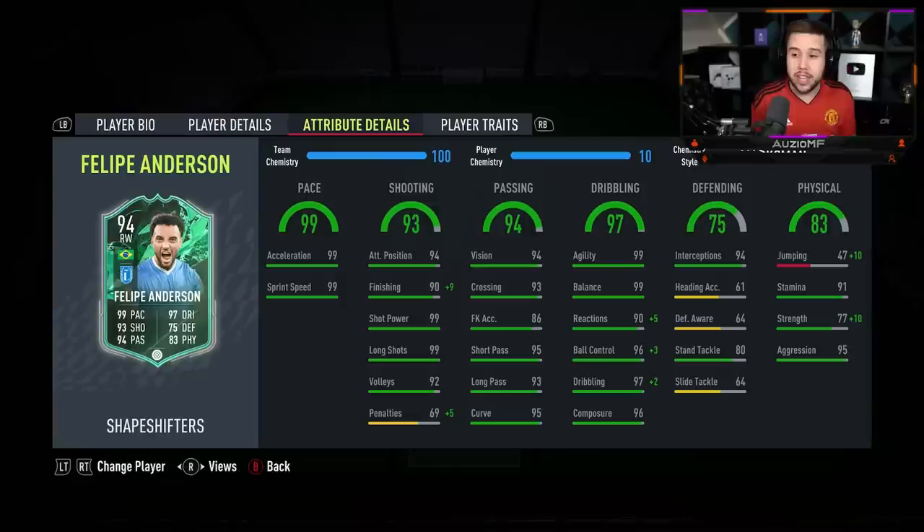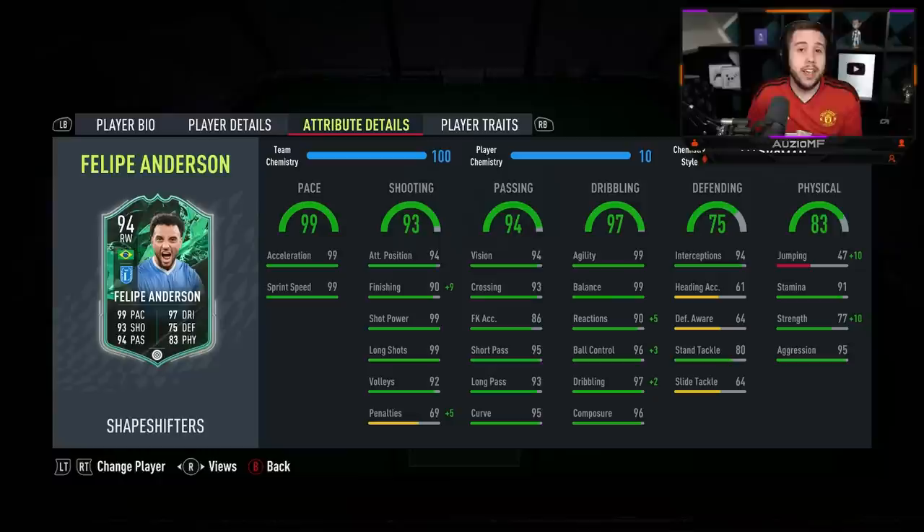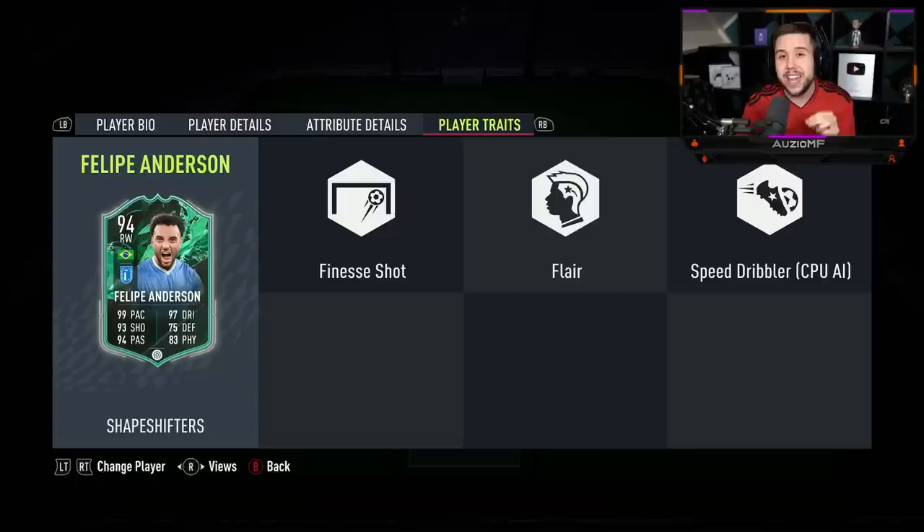Now the chem style: Marksman. I feel like Marksman is so perfect for this card because you're giving him 99 finishing while also upgrading his dribbling stats while also giving him a really nice increase to the strength as well. So I definitely feel like Marksman is the way to go. The pace is maxed out, you can't get any better. The shooting stats look incredible — 94 attacking positioning with 99 finishing, 99 shot power, 99 long shots, 92 volleys with 74 penalties. And he also has got the finesse shot trait as well.